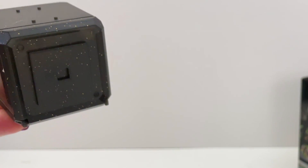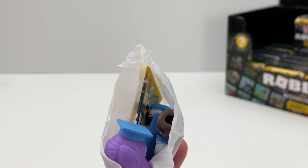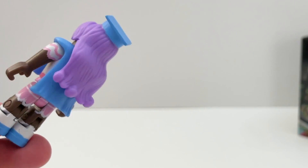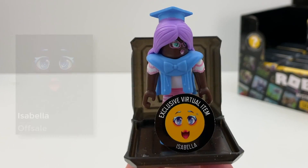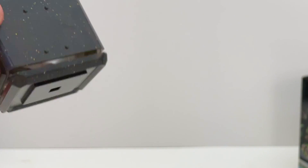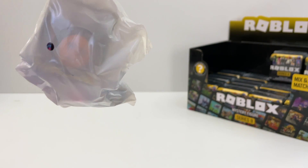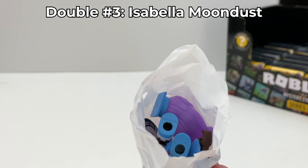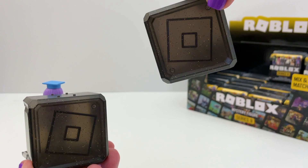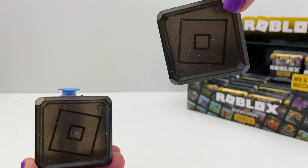Box number eight. This is Isabella Moondust from Star Sorority — another one with pretty hair. The code for this is the Isabella Face. Box number nine — another face, it's a double. Two boxes that are the same letter right next to each other, side by side in a full case, will be duplicates — the same figure.